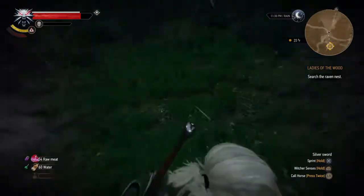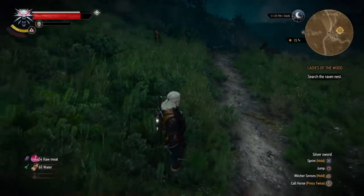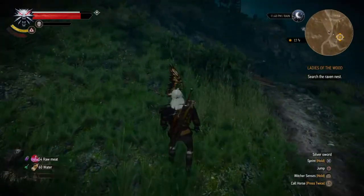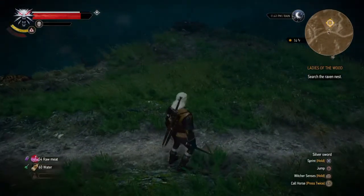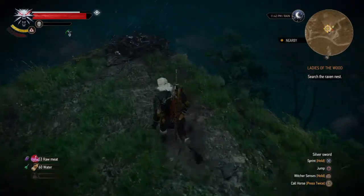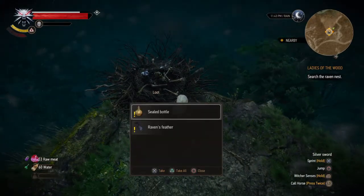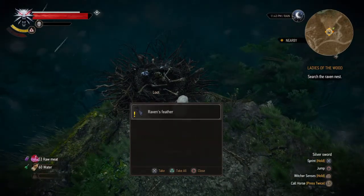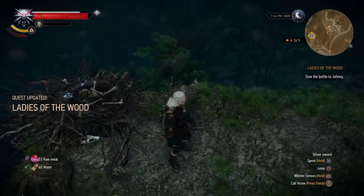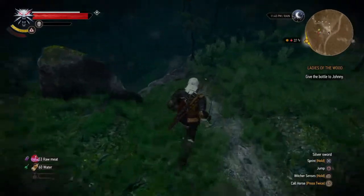Let's see if we are missing anything here — no. Might be a good idea to eat something. Oh there's the bird nest. Seal bottle, raven feather, this bottle. Okay, guess that's the bottle that we need.